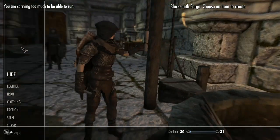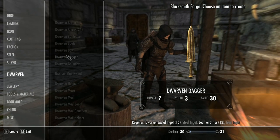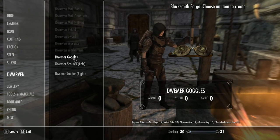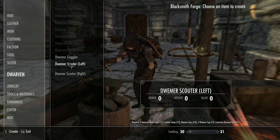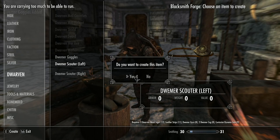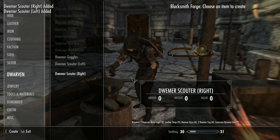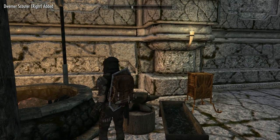When you get to the forge, you'll have three options: Dwemer Goggles, Dwemer Scouter for the left eye, and Dwemer Scouter for the right eye. But for the purposes of these boots, I wouldn't bother with the scouters — just go for the goggles. To make them, you'll need two Centurion Dynamo cores, four Dwemer cogs, two Dwemer gyros, three Dwarven metal ingots, and one leather strip. And voila, you have a shiny new set of goggles.